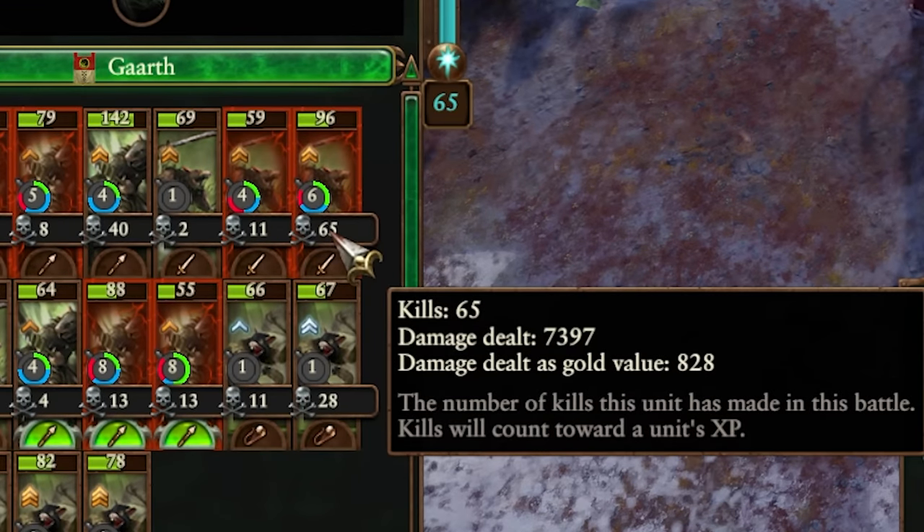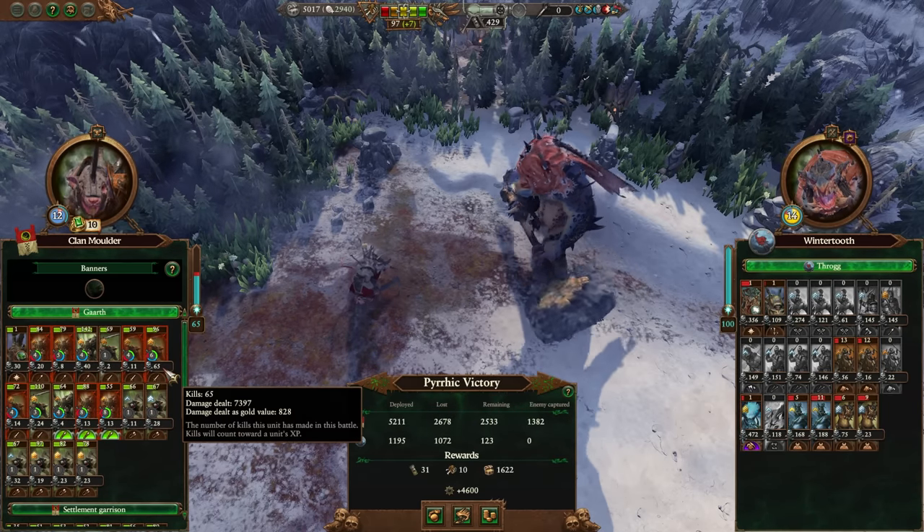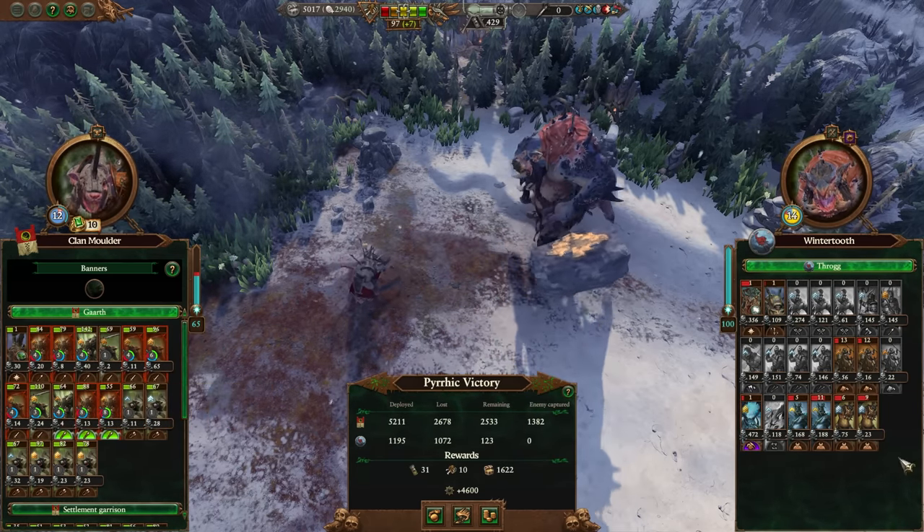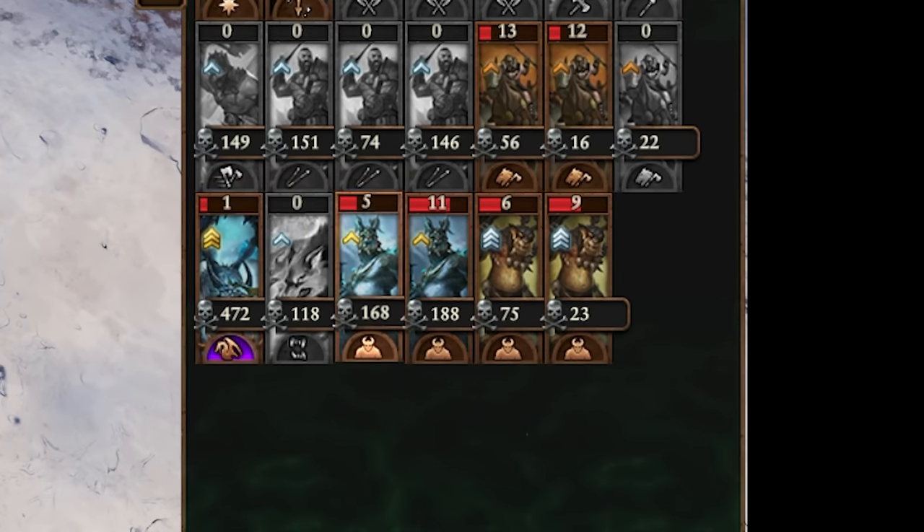Oh my god, look at that. These basic Skaven Slaves literally got 828 gold value. Our Skaven Slaves actually got more value than their trolls on average. That's bananas.